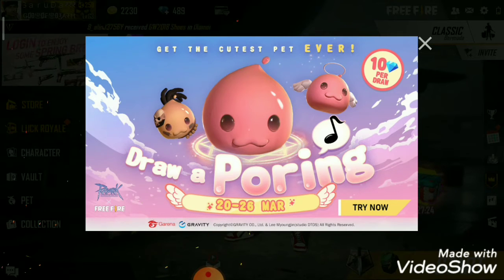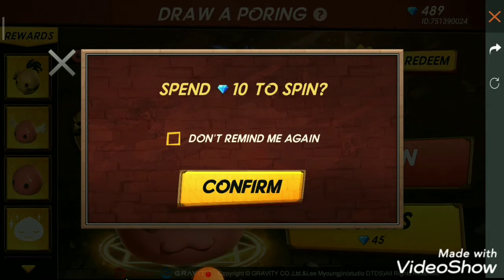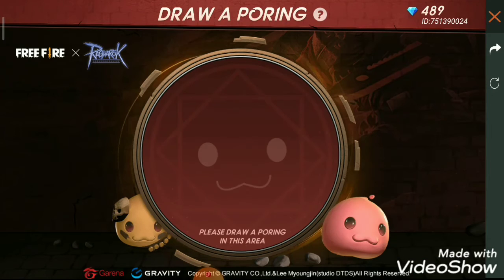It's 10 diamonds per draw, and we'll try to get the one spin — 10 diamonds and 45 diamonds each. Okay friends, first of all one spin, two spin — no luck. From the format at the range and a monop, let's try this one.